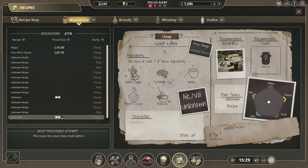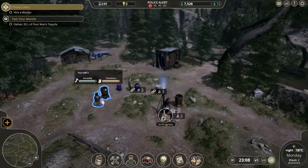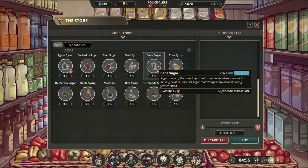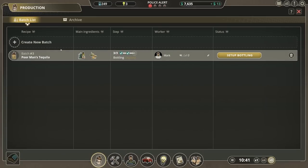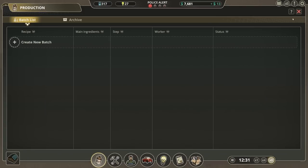I get it. Price clue — it's cheap. Poor man's tequila can sell for more, which is great. Happy days. At least three of these ingredients: rice syrup, Demerara sugar. Cane sugar is illegal now — I guess it's not always the same things that are illegal. Poor man's tequila — let's sell it at 50 bucks, that sounds fine. And let's bottle it and archive that.